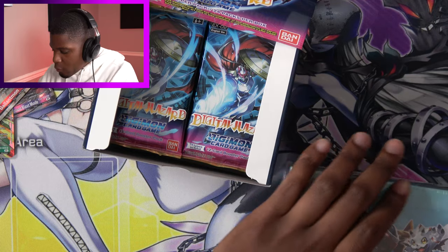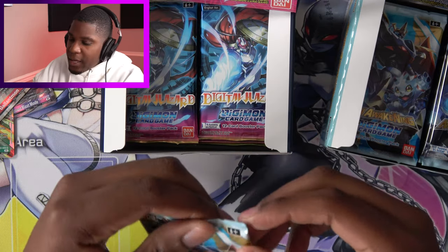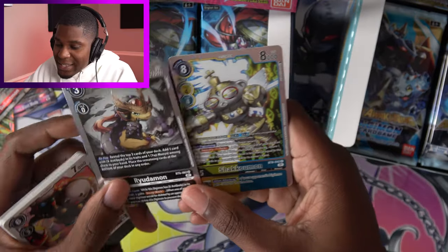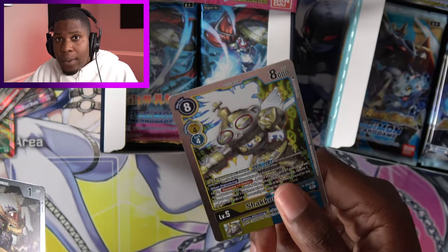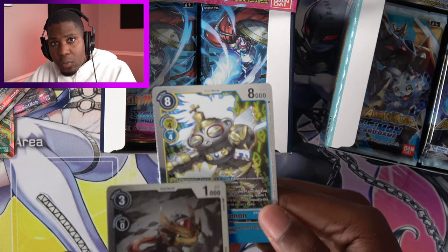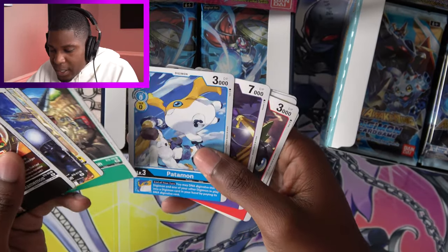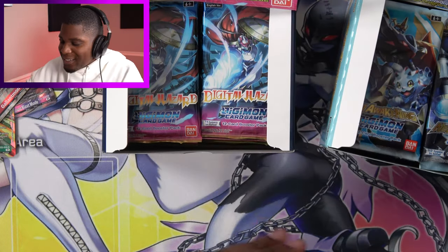I'm going to quickly do my six packs for New Awakening, and then we're going to open up the rest of this Digital Hazard box. Pack number one for New Awakening. I've opened up a lot of New Awakening and honestly I want more. We have Shakomon and Ryudamon. Shakomon's a great DNA Digivolution Digimon — it actually recovers one and can even bounce your opponent's Digimon to the hand. Very powerful. In Sealed we use a Rainbow Rule, so even though it requires a Yellow Level 4 and a Blue Level 4 for the DNA Digivolve, I can use any Level 4s. So it's very powerful and I'm happy to have it. And then we have Cherubimon, Gazimon, Karatenmon, Patamon, Dromojin, Elekmon, and Ultimate Brachimon.